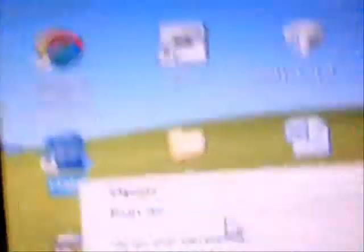First thing you're going to do is go to your Halo and Halo CE icons. If you don't have an icon, put it on your desktop. You're going to right-click either icon — it doesn't matter which one you do first.